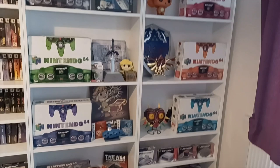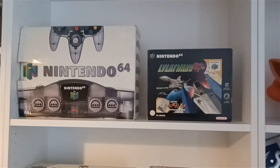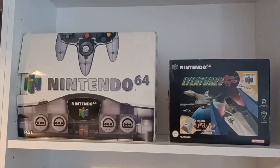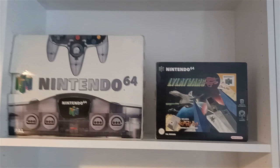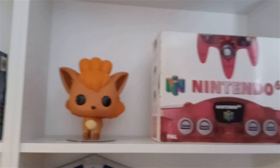Let's jump straight into the collection. What better way to start than with the Funtastic systems. We have all six of the Funtastic series. We have Smoke Black — arguably the hardest one to get boxed — because naturally most people had the standard charcoal black console. They didn't actually make that many Smoke Black consoles; it's just a little bit more transparent.